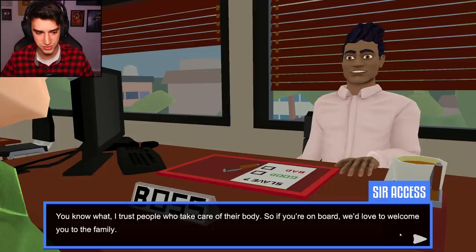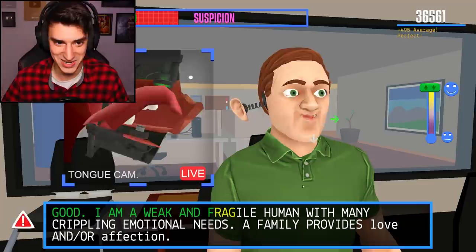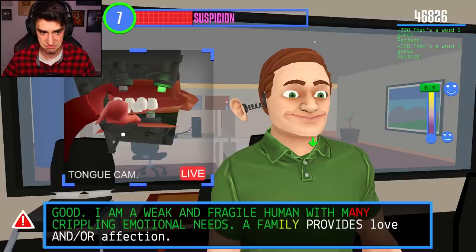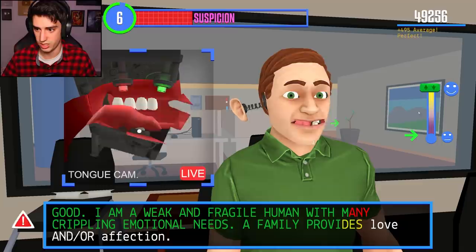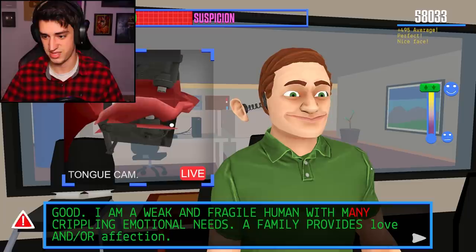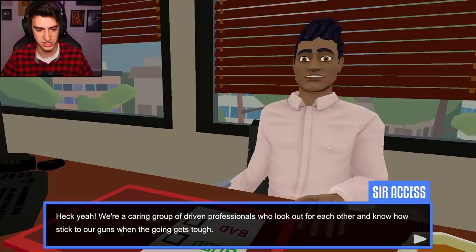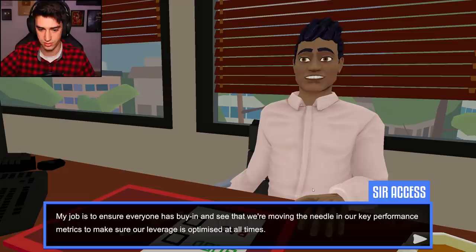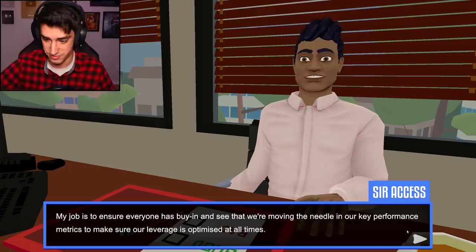I'll have to try that. You know what, I trust people who take care of their bodies - so if you're on board, we'd love to welcome you to the family. Success! I am a weak and fragile human - I don't think that you should be saying that on your job interview. With many crippling emotional needs. At least he's honest. A family provides love and/or affection. You're the only family I have. I haven't had to change my emotion at all - oh, now I do, now I have to. There we go. I did it, heck yeah! We are a caring group of driven professionals. We've got the know-how to think outside the box and power through 110% of the time. I'm doing the tongue, I'm doing the mouth in real life.